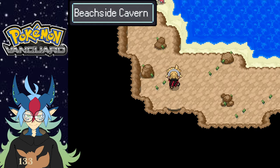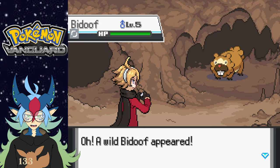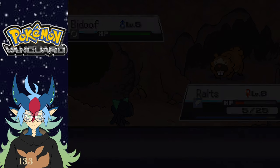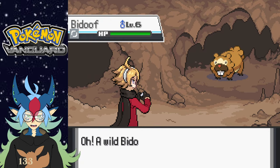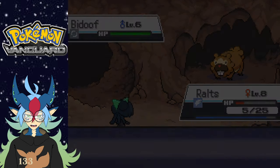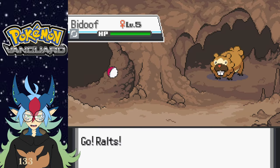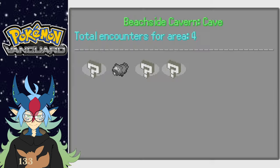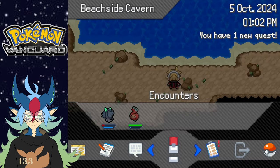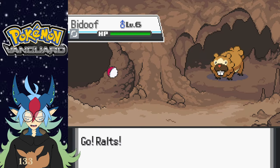Let me go to the cave — maybe there's something cool there. Beachside Cavern. Why do I keep missing? All right, let me run away. Oh wait, I have a Repel — I think the reason I don't use it is because I'm used to not having it on. There are just Bezoos in here. I wanted to see what other Pokemon could possibly be in here. There are four other Pokemon I can find — let me see what they are. I'll wait until I find these other Pokemon before I use a Repel.